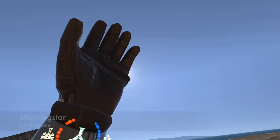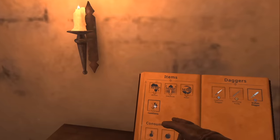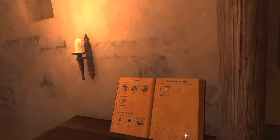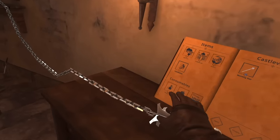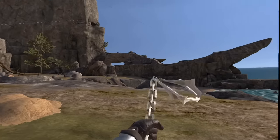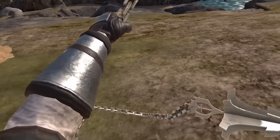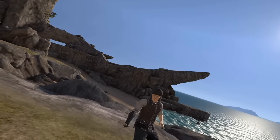Up next we have a working morning star by Anki Yusi. If you scroll down in your book you're going to get a Castlevania category. Select the weapon itself, then spawn — not equip. Sometimes it gets stuck in the wall, and you'll see why. Look at this bad boy — we can grab it here. It looks great but it has full chain and whip physics. I'm going to need to grab this piece too. Just take a look — you can spin it from this end, and this chain also has full physics. Extremely impressive.